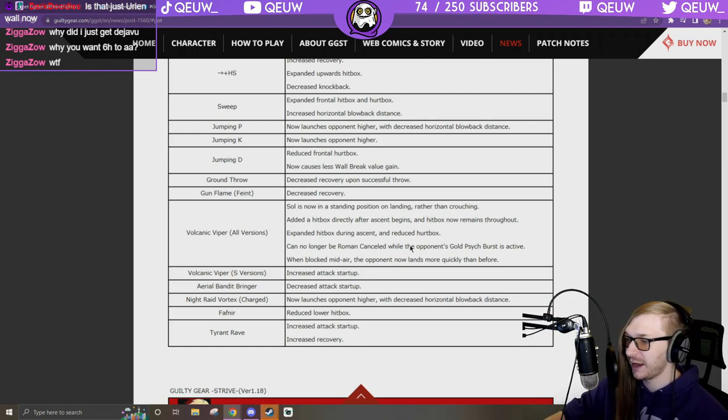Added a hitbox directly after ascent begins and the hitbox now remains throughout the whole ascent. Expanded hitbox during ascent and reduced hurtbox. No longer can be Roman canceled while the opponent's gold psych burst is active. When blocked midair, the opponent now lands more quickly than before — great, easier to punish.